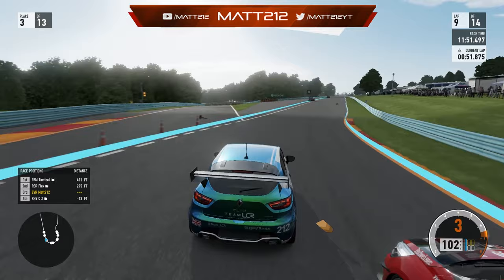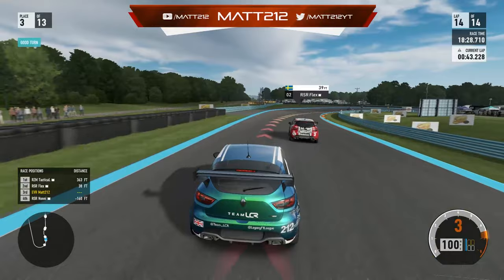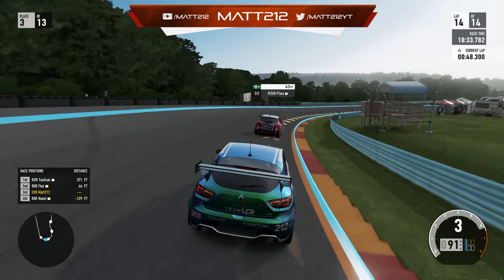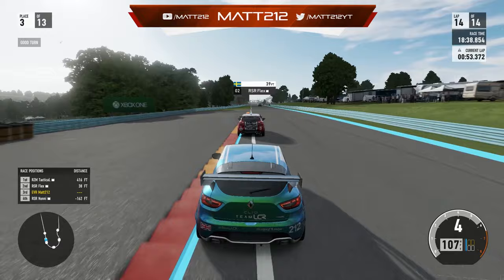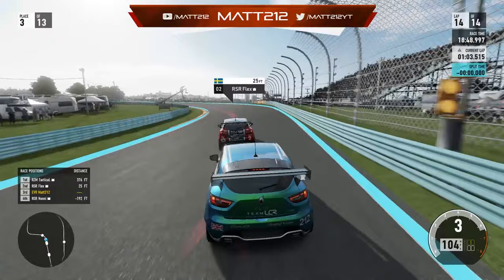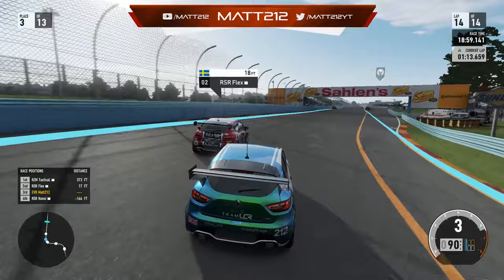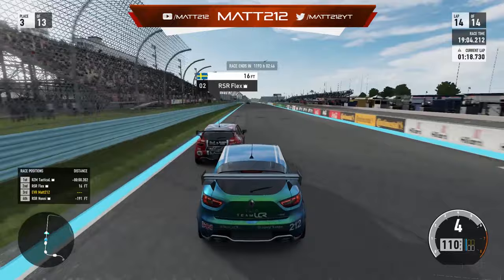We get an ever so slightly better drive off the turn and hold on to P3. Rye tries to look back up the inside but gets caught out over the grass. I haven't picked up any damage yet. By the end of the race we make big gains on Flex over the last couple of laps, closing visibly on lap 14 heading into the final couple of corners. Tactical looks set to take his first race win of the championship in his very first race.